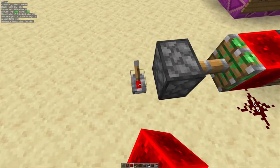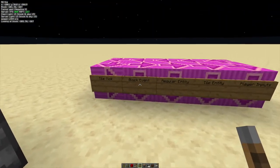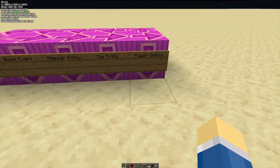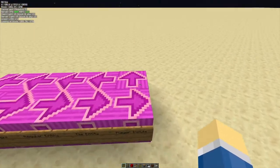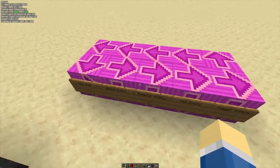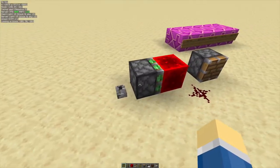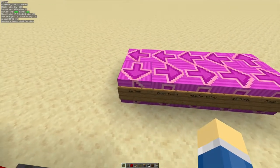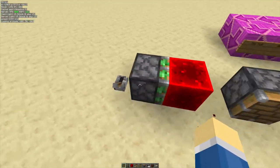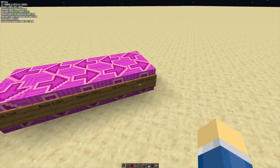Flicking the lever is a player input, so it gets processed at the very end of the tick. Piston movement is in the block event phase at the beginning of the tick. If we activate something at the player input position in the tick, nothing will actually happen until we loop all the way back around to the beginning of the next tick. So in the tick where we flick the lever, nothing happens — we only start the piston extending when the block event phase happens in the next tick, because the player input is after the block event.